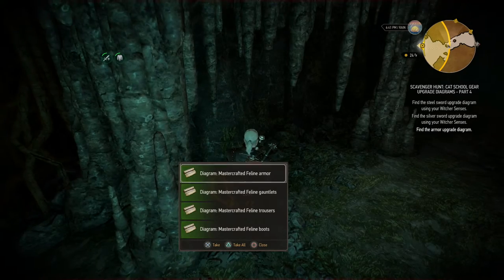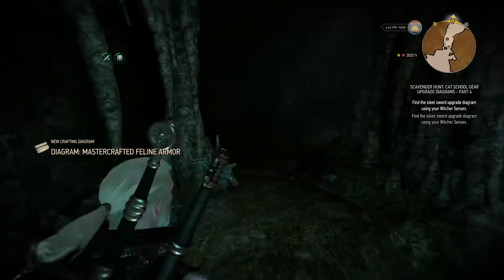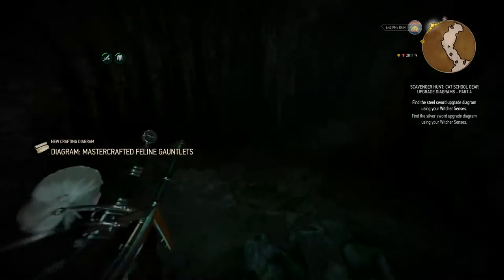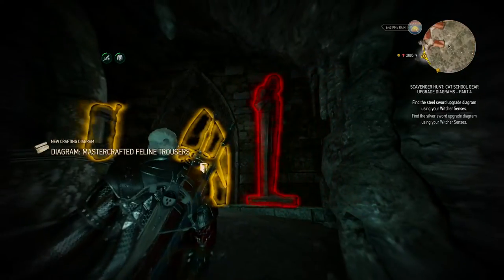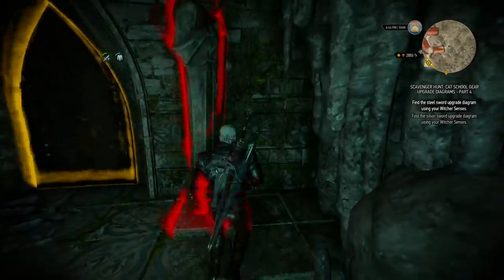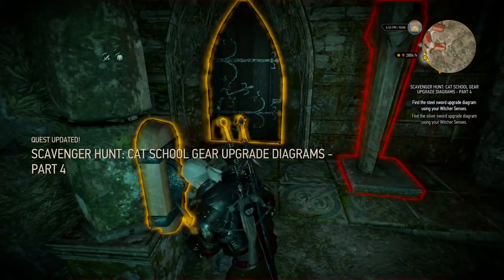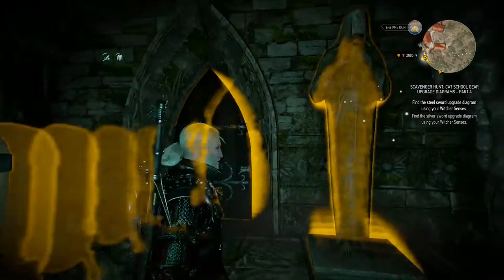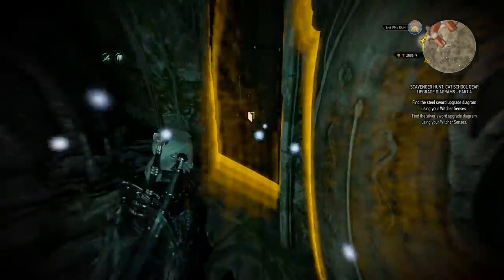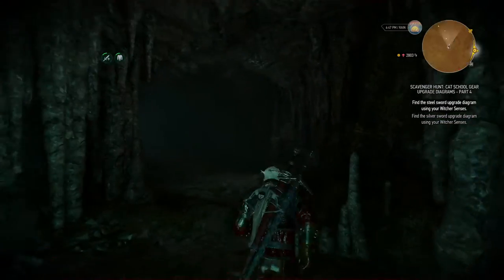Never mind, I don't even need to solve this — so here are the Mastercrafted armor diagrams — but I am gonna take a quick look around. There seems to be another lever over here. I don't know what these statues are all about, I can't examine them. Let's try this. Okay, so that rotates that statue. They seem to sparkle a bit as well. There's a door here that can't open.